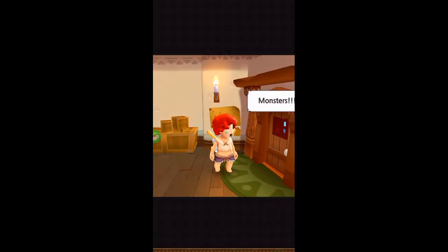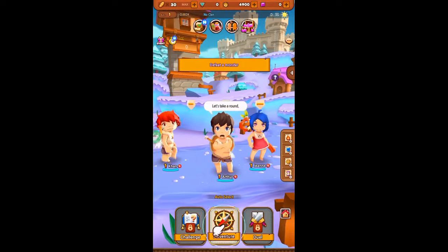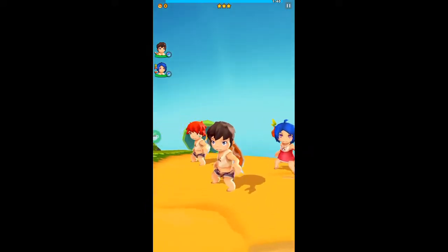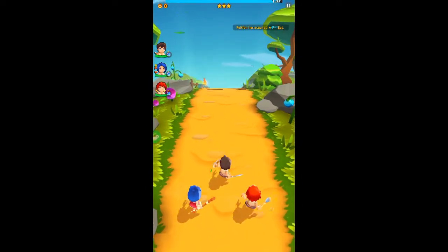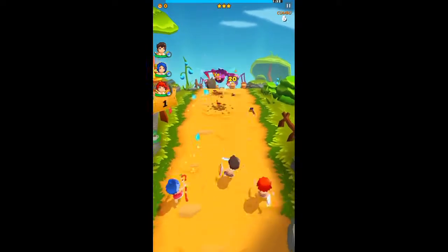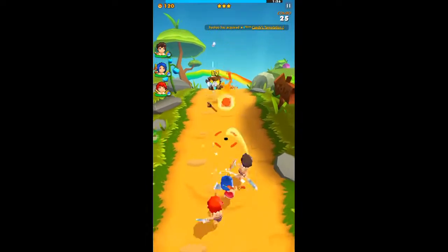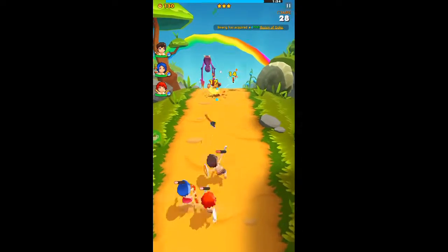Let me introduce myself. Monsters! Okay, let's go on an adventure. Auto mode begins — take your hand off the screen. Cool! You earn gold as you take coins. Evasion gauge — you can evade.